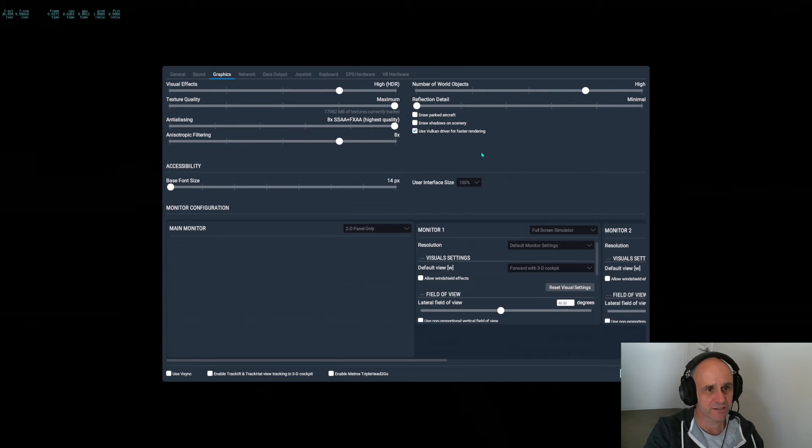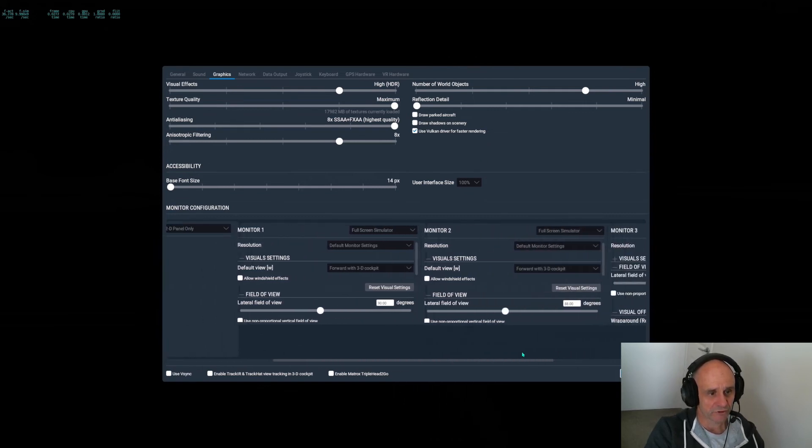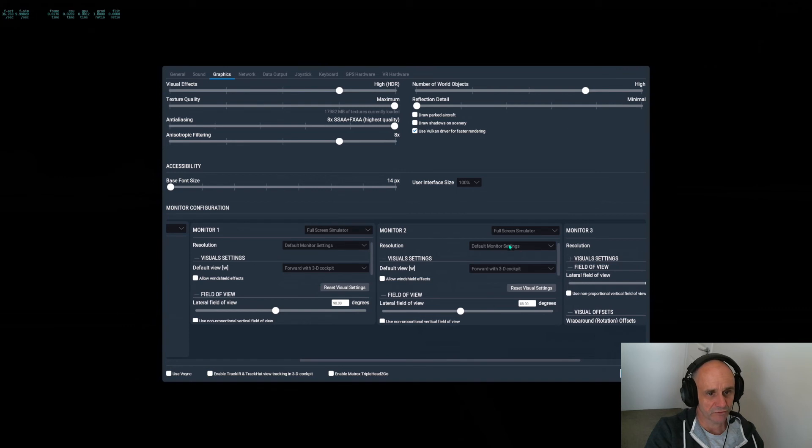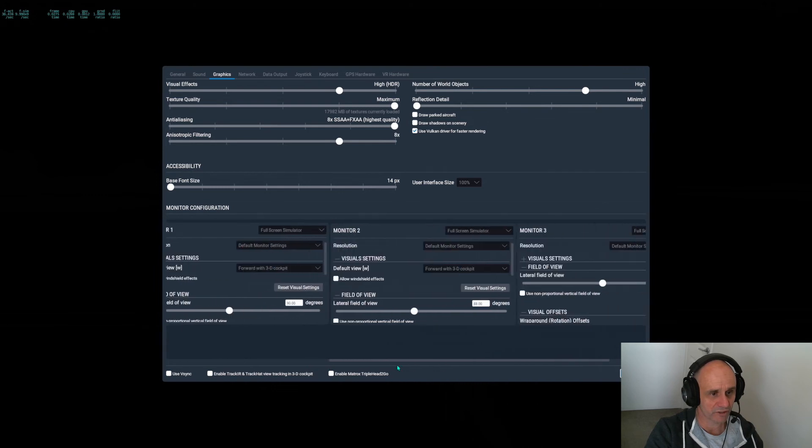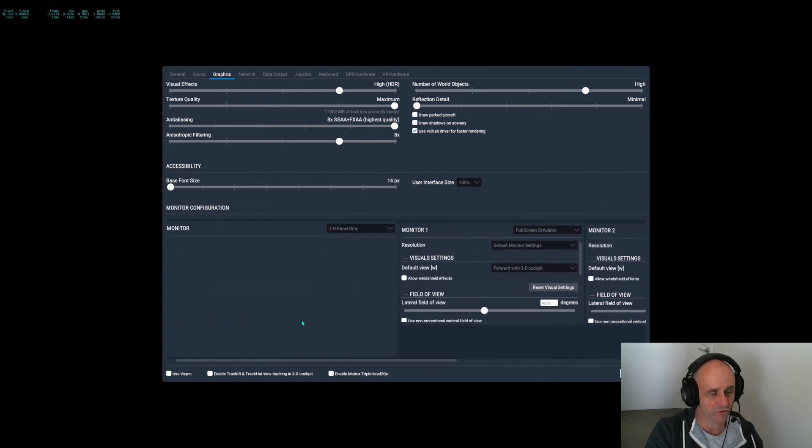Anisotropic filtering is set at 8. Number of world objects I played around with and found the sweet spot at High — at Ultra it dropped frame rates to just below 30, which was still doable, but I wanted to keep it consistently in the low-to-mid 30s. Reflection details are on minimal, I don't have draw parked aircraft or shadow sceneries on, and I'm using the Vulkan driver. So those are the settings driving three 1080p screens at relatively high quality.